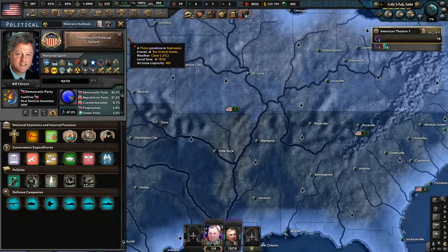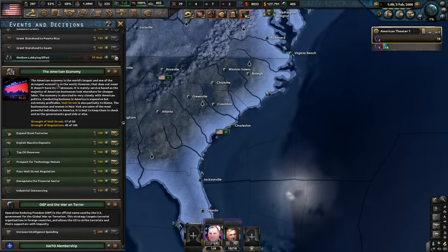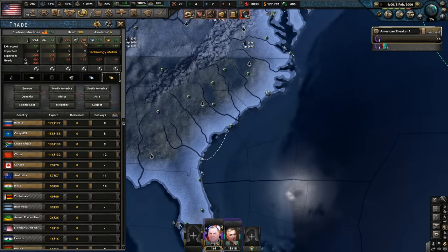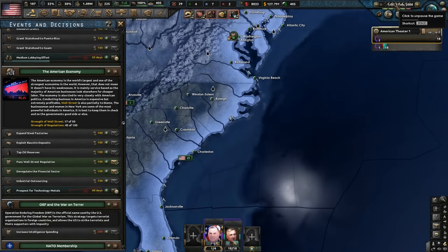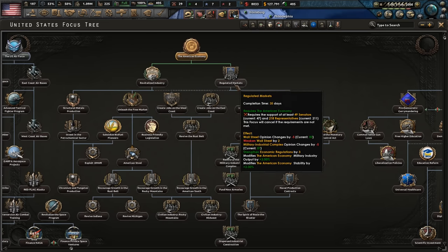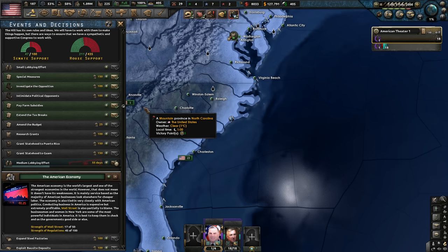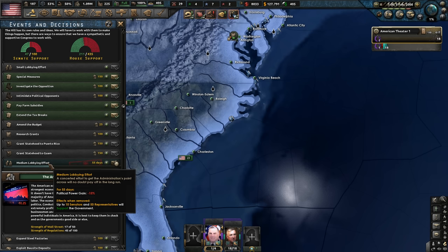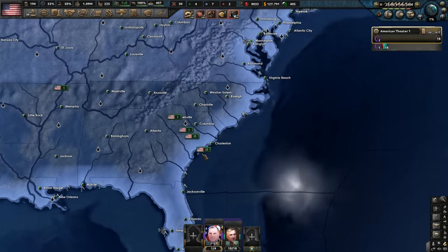I think we might go down with some political reform. We can expand the American economy, which is probably what we want to do. Looking at trade — technology metals are what we really need to focus on. We actually don't have the support — we have 47 out of 49 senators, so we can't go down revitalize industry or regulated markets. We might need to get old Bill Clinton a little bit more popular. We're already going with that medium lobbying effort, so we'll just wait for that to go through. We're slowly but surely making plans and preparations before we can launch Operation Freedom.